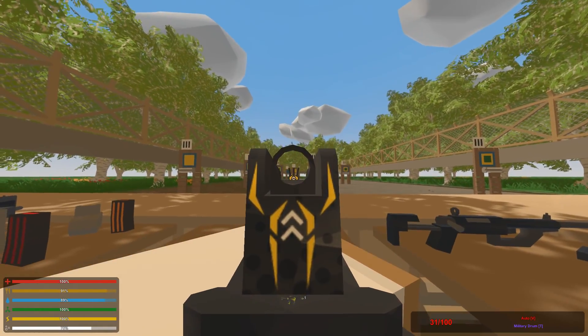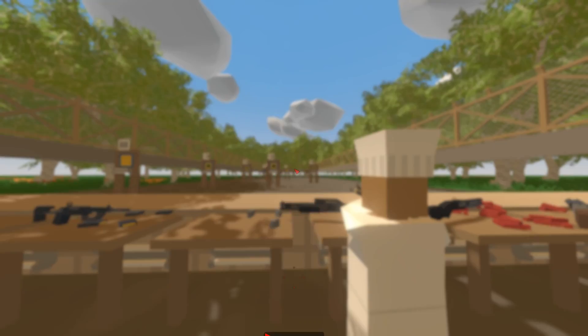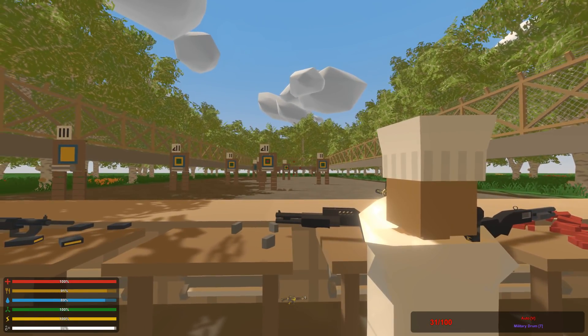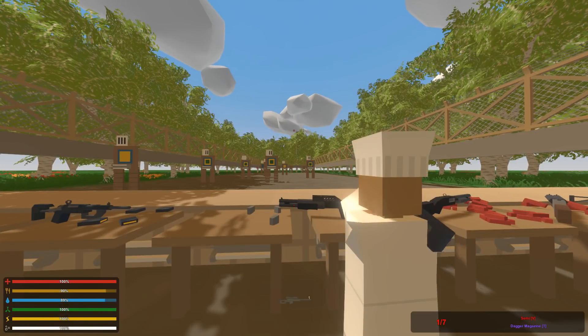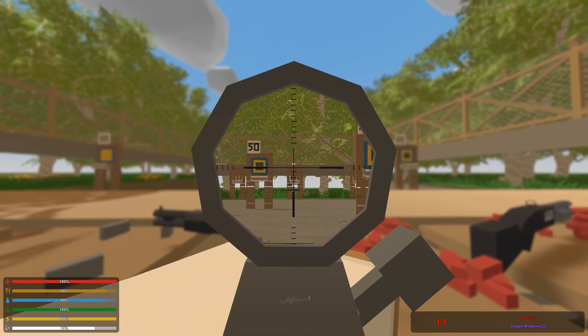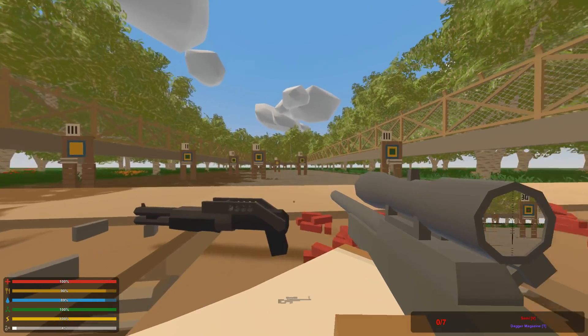You can play in first person just to practice, or go in third person. Right now it's a bit hard because I can't see the targets in the back — I think it's because I have this on medium. The targets at the back — you'd want to play with a sniper. If I do shoot, you can see we got the hit marker. That's how an aim map is supposed to work.